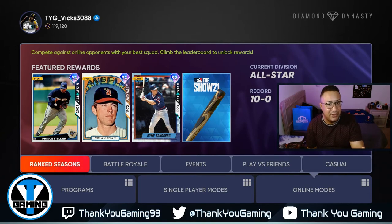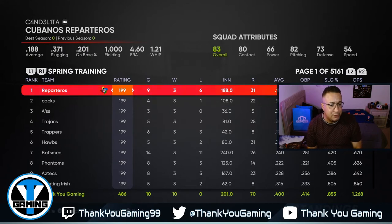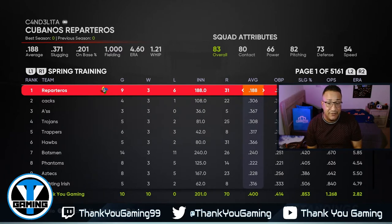I want to show you the standings and where I'm at. If we look at the bottom, I have a rating of 486 and we're 10-0. My average is .400, if you guys can see that, and my ERA is 2.82. So far we've been definitely lining it up.